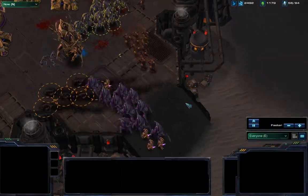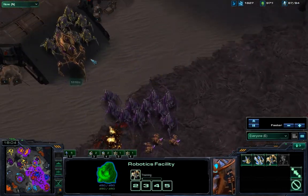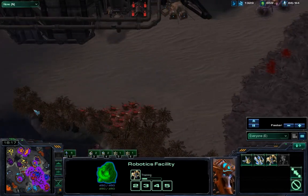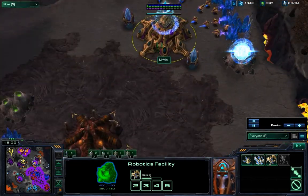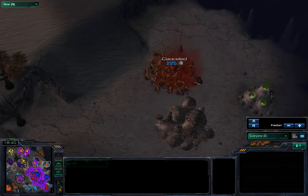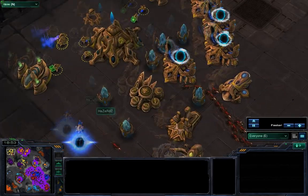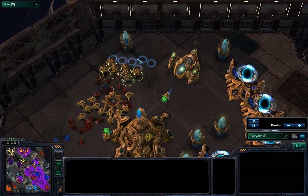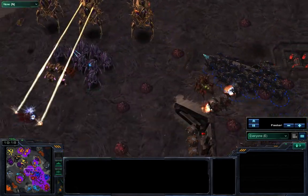Infestors are nowhere to be seen. Stalkers, roaches, and hydralisks move forward, sniping down one colossus — the other microes back to stay alive. VampireQ is taking down a gateway and roaches are burrowing to regenerate health. The attack from Team 1 is falling apart, but roaches are still pressing forward. They need to get rid of these colossi. Colossus splash damage is doing a lot of damage to the roaches. War Gear grows a lot of infested Terran from behind, but VampireQ simply burrows and retreats with his army.